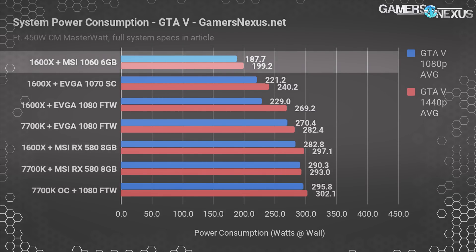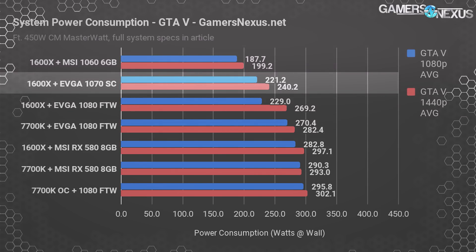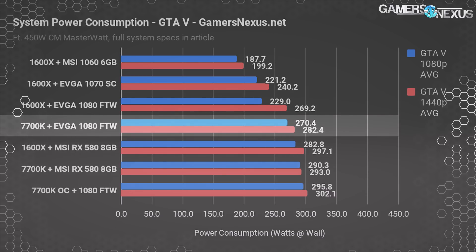With the MSI GTX 1060, the lowest power consumer of the GPUs on this chart, combined with the Ryzen 1600X, we rest at just under 200 watts on average for GTA 5. The EVGA 1070 SC and 1600X combo comes in at 220 to 240 watts, with peak consumption at 246 watts. This puts us around or just over 50% of the power supply's total continuous capability, roughly at the peak of the efficiency curve for 230V outlets. The 1080 FTW and 1600X configuration consumes about 230 to 270 watts, and the 1080 plus 7700K stock config draws 270 to 282 watts, positioning us at around 63% utilization — which is perfectly acceptable.